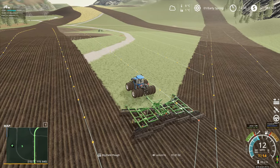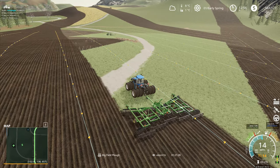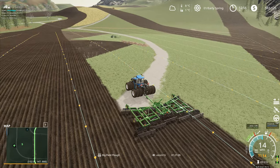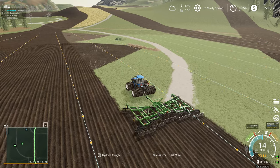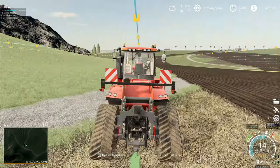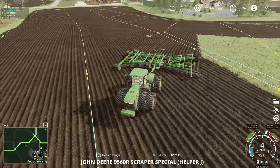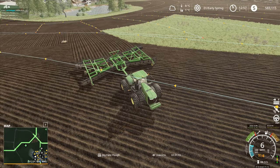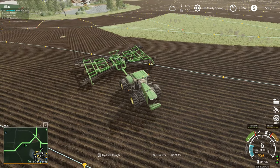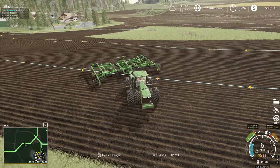We lower that one into the ground there. We're only early spring at the moment, there's only one degree soil temperature, which means we're going to want to wait a bit before we can actually start doing all of our planting. You here — this could cause us a bit of an issue. You are actually now doing what you're supposed to do, which is plow up all of this, so we'll let that one keep going with the plowing.